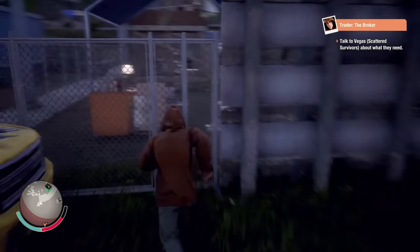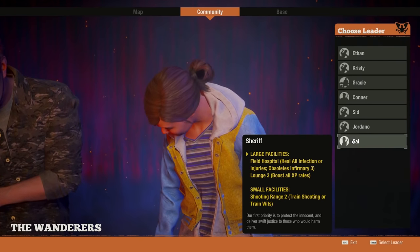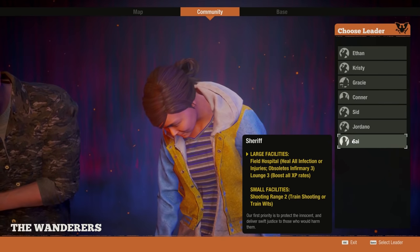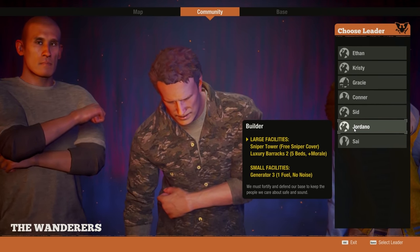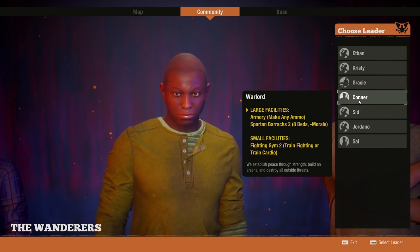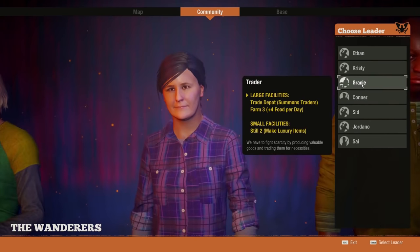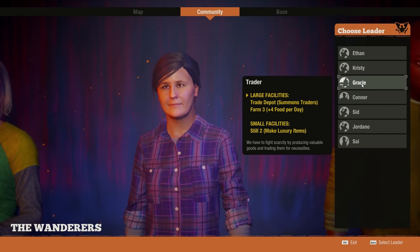You can build any leader-specific building you want by changing to the leader required, and every building will be fully functional even if you don't have a leader. At this time, the only way to change leaders is by exiling your current leader and then choosing another one. What I have on screen here is just the buildings that each leader unlocks — they sort of tell you what each building does, but I'll be showing everything in this video.